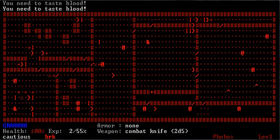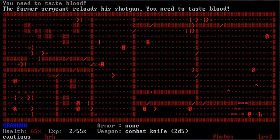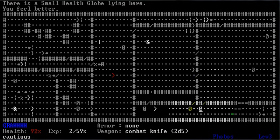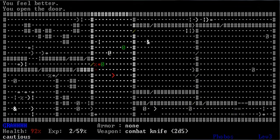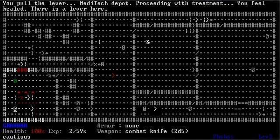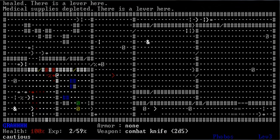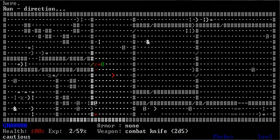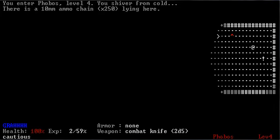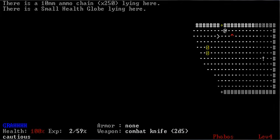You probably should have saved that Berserk Pack and gone into the Hell Arena with Berserk. I don't think I'm doing the Hell Arena — there's no real reason to. It gives you the Super Charge, but it's not worth it. The Super Charge will raise you to 200% HP, but it's not worth it for me. If you beat the Hell Arena, in addition to other stuff, you get a Super Healing Orb which will raise you up to 200% HP.